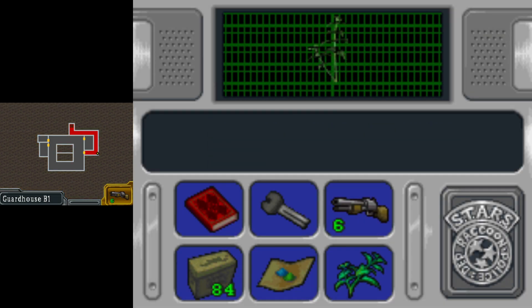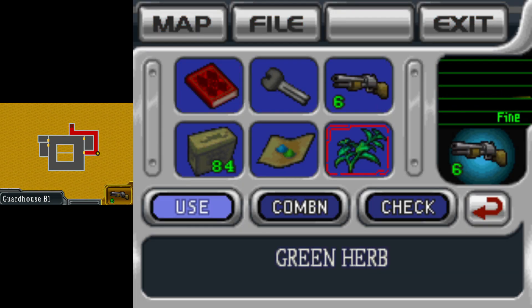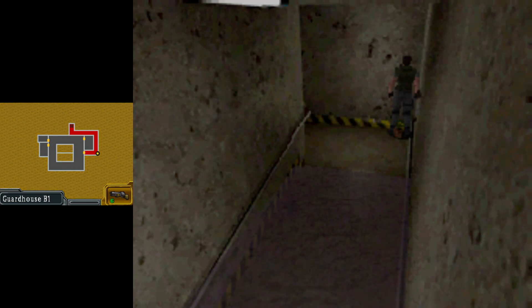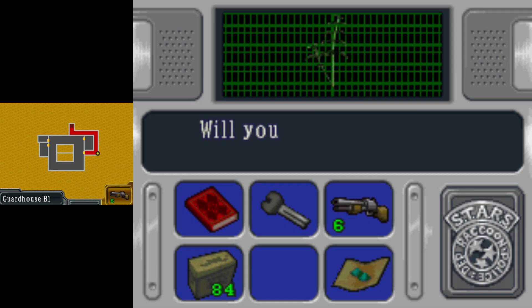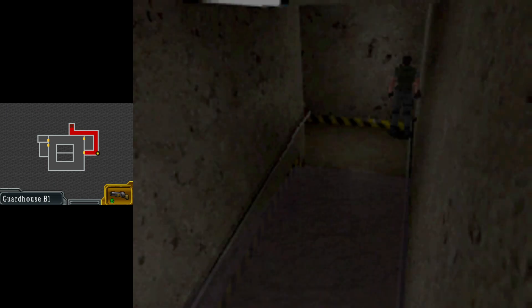My inventory is full - what shall I do? Combine - make that a stronger heal. We'll grab this one and top off his health while we're at it. There we go. Into the water you go, Chris.